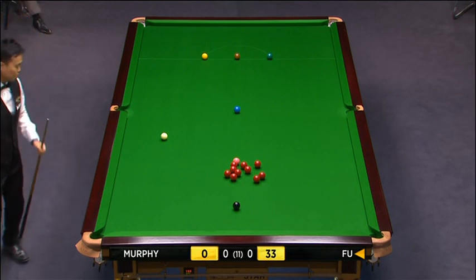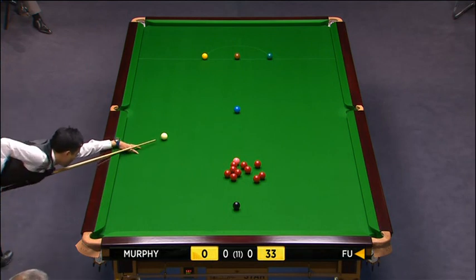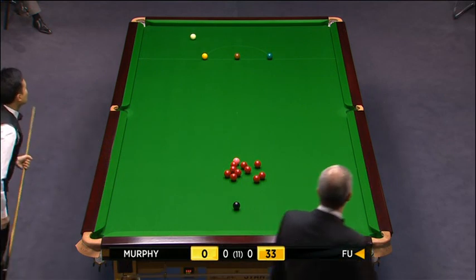Now, if you're in the club playing, the right shot here is also to go in between the green and brown with lots of right-hand side — off the ball cushion, side cushion, and into the bunch. There is a red that goes to the right corner, though, so he might not play that. He's played for the loose one first.